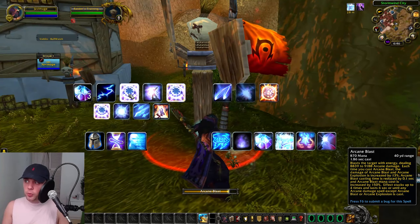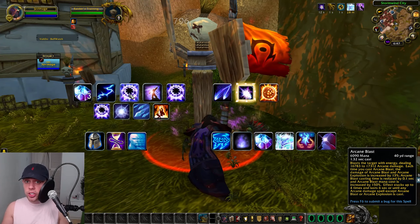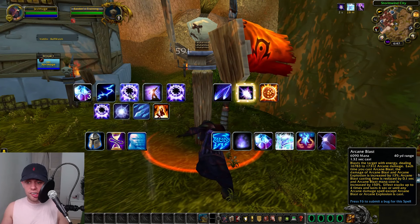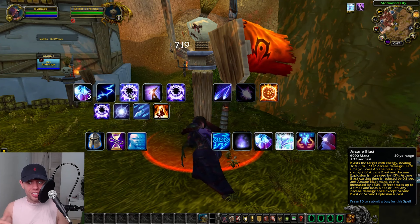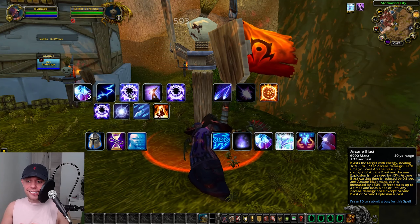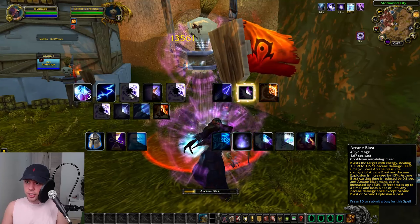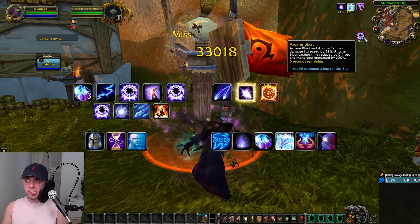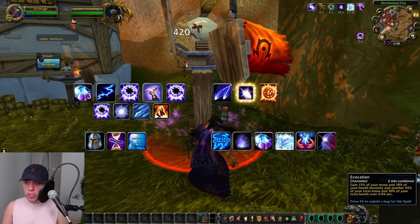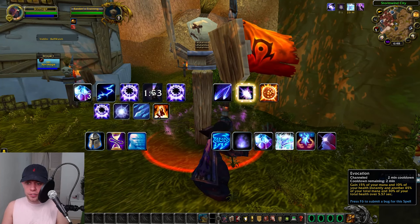We then use Arcane Blast until we have roughly 30% mana left. Arcane Blast deals arcane damage and every time you use the spell, its explosion damage is increased by 13%, its cast time is reduced by 0.1 seconds, and its mana cost increases by 150%. The effect stacks up to four times and lasts 6 seconds, or until any arcane damage spell except Arcane Blast is cast. Once we reach about 30% mana, we use Evocation — gaining 15% of your mana and 10% of your health instantly, and another 45% mana and 30% health over a few seconds — regaining most of our mana.